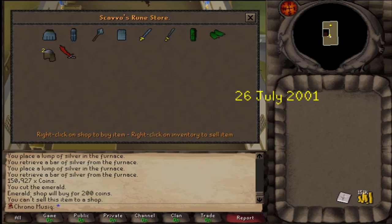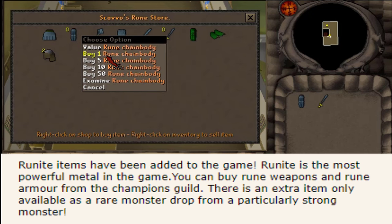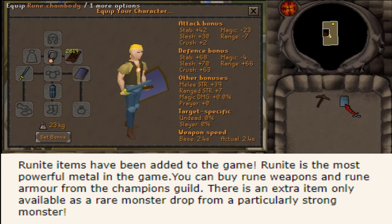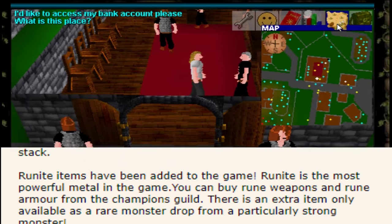On the 26th, we have three game updates. The first one is that rune items have been added to the game — rune is the most powerful metal in the game. You can buy rune weapons and rune armor from the Champions Guild. There is an extra item only available as a rare drop from a particularly strong monster. The second update is also the biggest one and leaves the biggest impact.